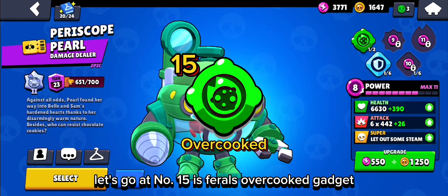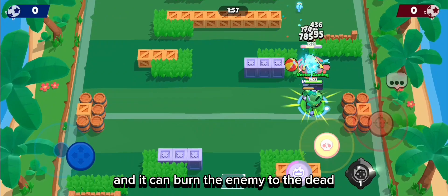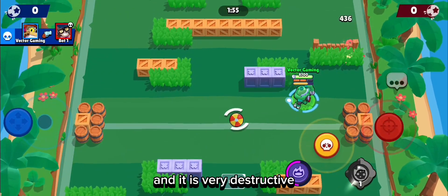At number 15 is Peril's Overcooked Gadget. It can deal a massive amount of damage and it can burn the enemy to death. It is very destructive — you can definitely use it.